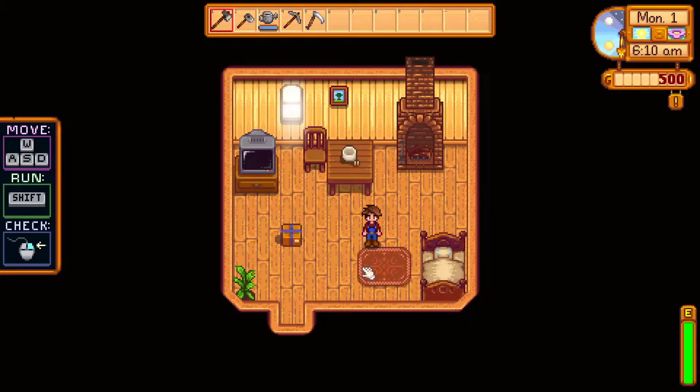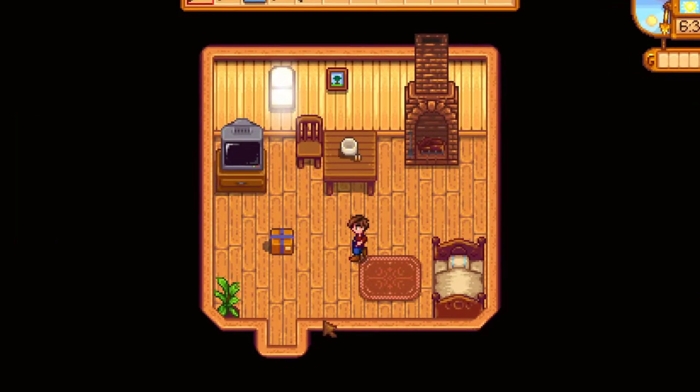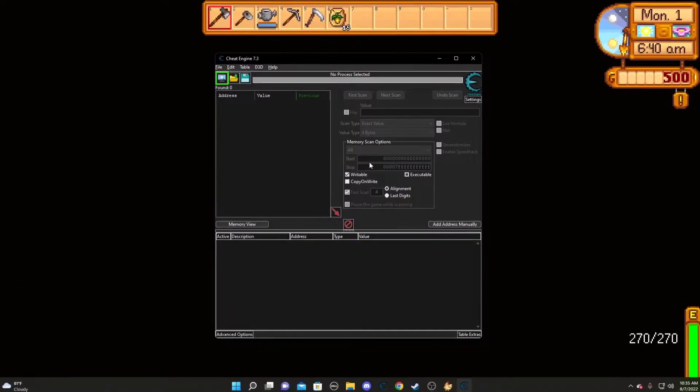First, I'm going to show you how to multiply items using Cheat Engine. Let's say you were to start off with a brand new island, and all you have with you are these items. You're given 15 parsnips, so that's what you can multiply with.